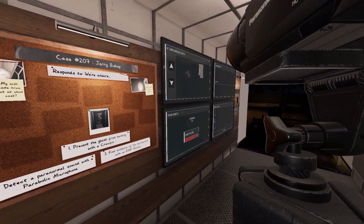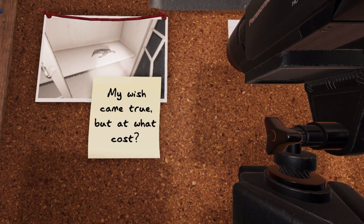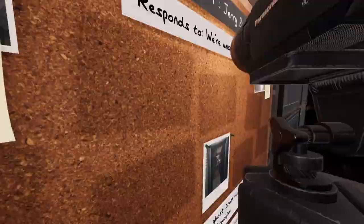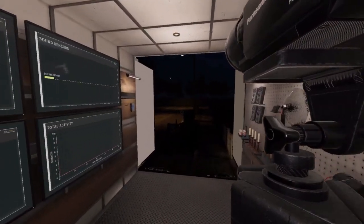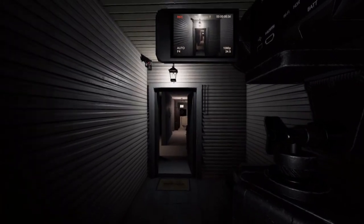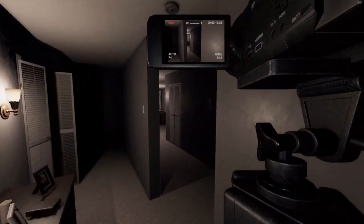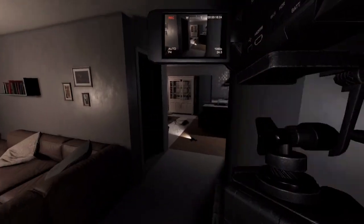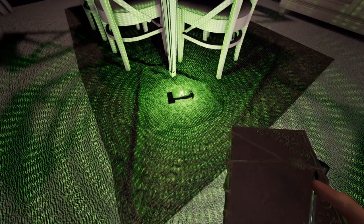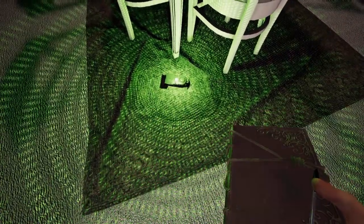Do you know what the new cursed object is? Monkey's Paw? Yep. I found five little tags that have the monkey's paw stuff on them — it tells you wishes you can ask the monkey's paw. Depending on what difficulty you are, you find more of them, but you have to find them on Sunny Meadows.